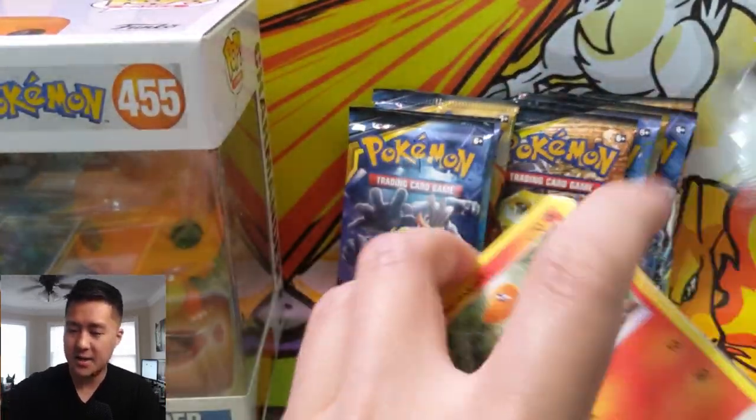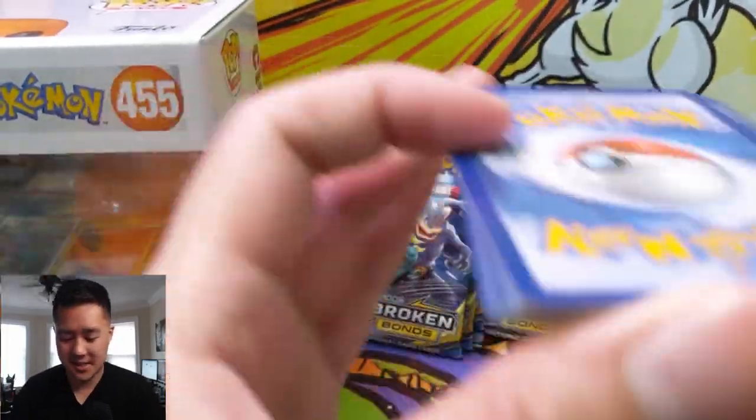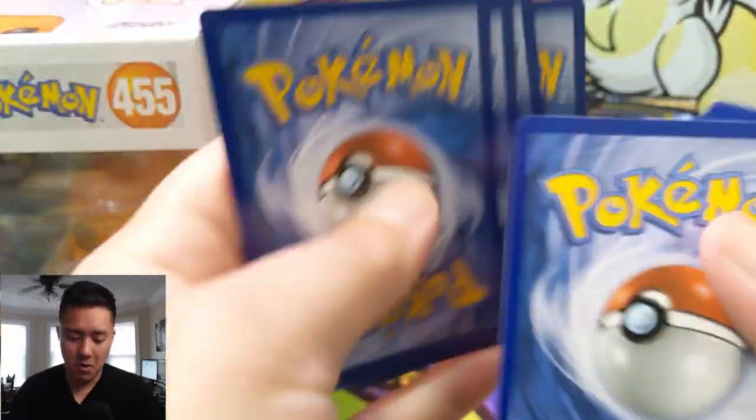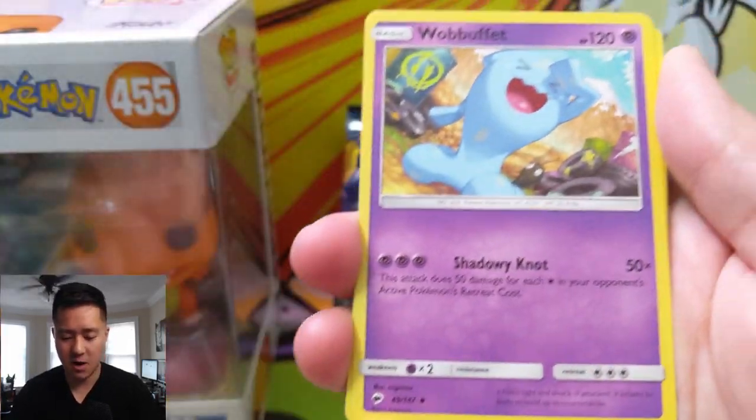This opening is already off to an amazing start. Let's go for one more hit for the rest of this opening. So far I like my odds. We have Acerola - very good card - and Wobbuffet.